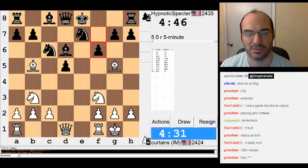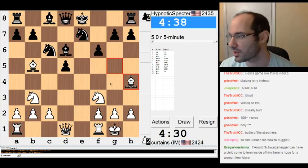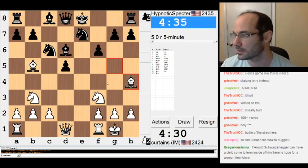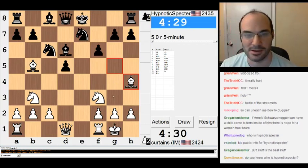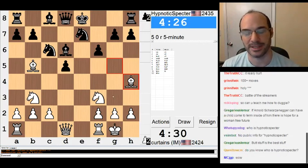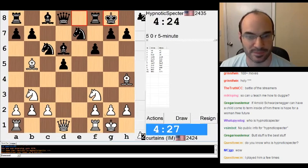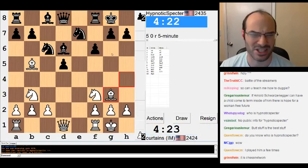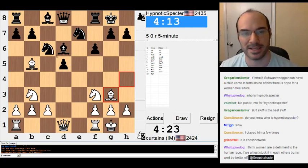Did I play the wrong move order? I'll just do this. The idea is to go bishop g3 and trade the bishops. Usually in this opening, you want to trade the dark square bishops, because that's a good attacking piece for black.